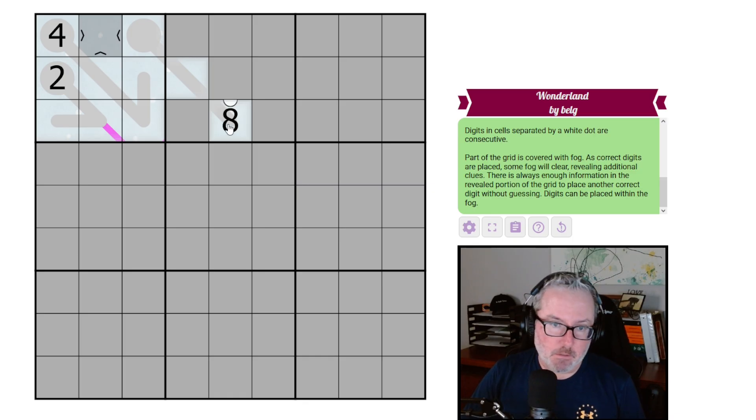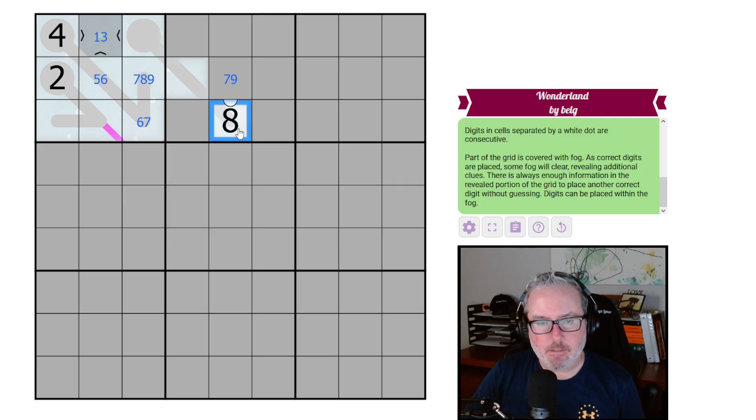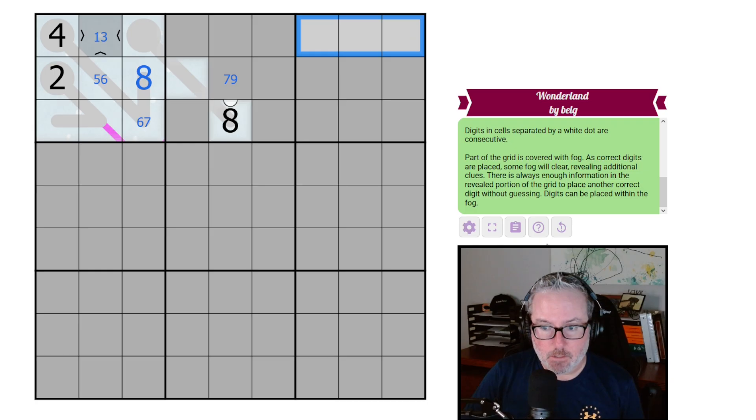Alright, where are we going to start? We have to use the information we have. This has to be a lowish digit — either one or three — because it has to be less than four. It can't be two. This could be six or seven, can't go to eight — sevens, eights, and nines are out. This is either seven or nine. Then we find the eight — where does it go? Easy — right here. And this must be dynamic fog because we didn't clear anything with that correctly placed digit.